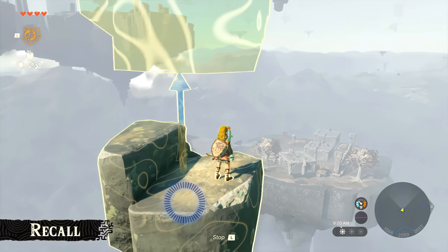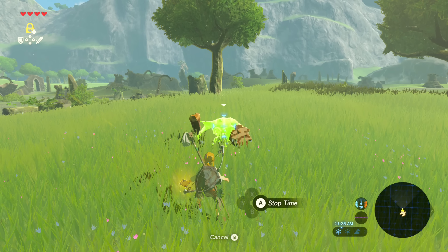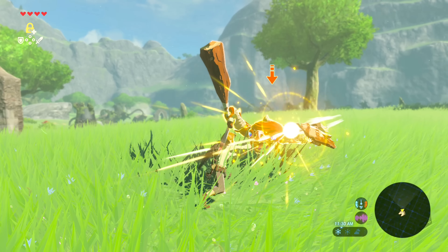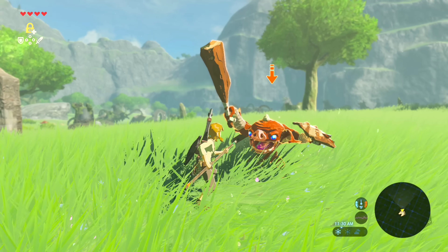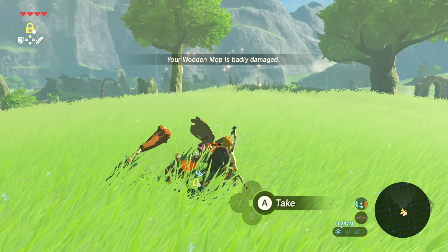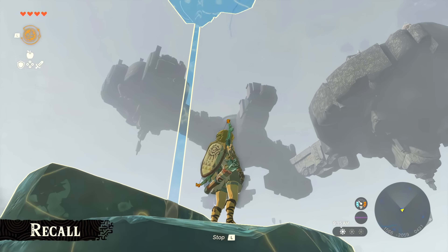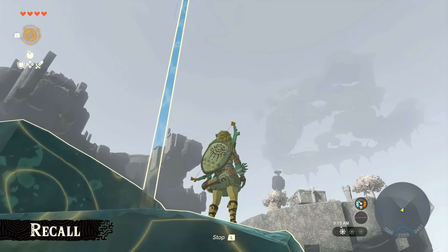We've also seen Link use this ability to reverse a giant spike ball from rolling down in one of the previous trailers. I wonder if similar to the Stasis rune, it could be upgraded and used on enemies — it would be hilarious to see enemies go in reverse. But so far we've only seen it used on objects, and that alone already gives it a lot of versatility.